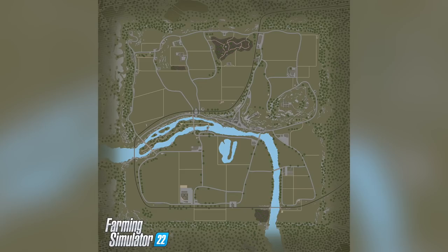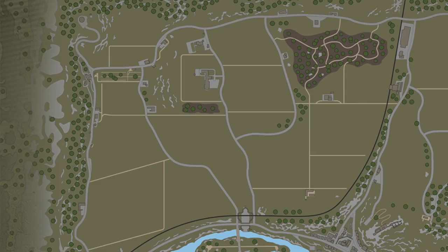The first thing that jumps out at me is that there are no fields, at least on this view — it's all paved roads, dirt roads, trees, and water. It's probably safe to assume that the fields will be in between all of these various places, so start picking out which area you want to build on first.